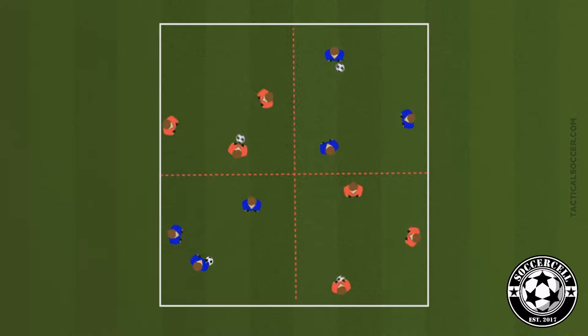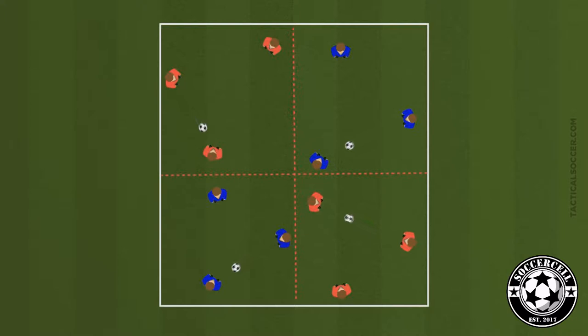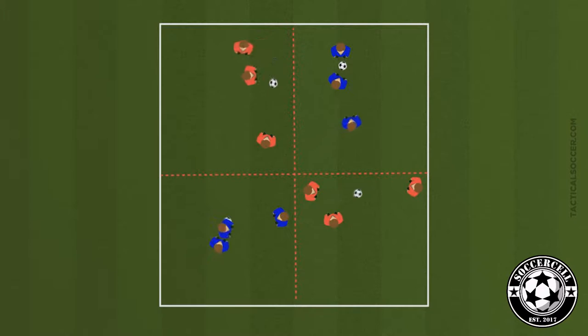In our warm-up, in a 24-yard by 24-yard grid divided into four quarters, we're going to be working in threes and players are going to be passing between themselves in the grids. Each player will be numbered one to three, and the players will pass and move until the coach shouts a number, and then it'll be defending in a 2v1 situation.